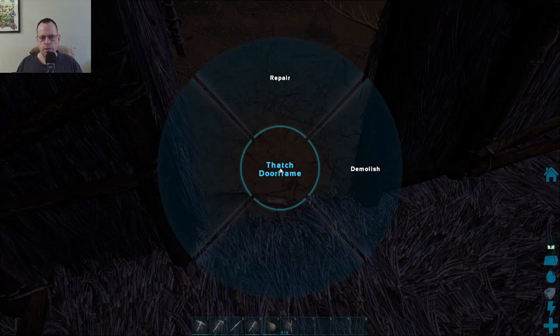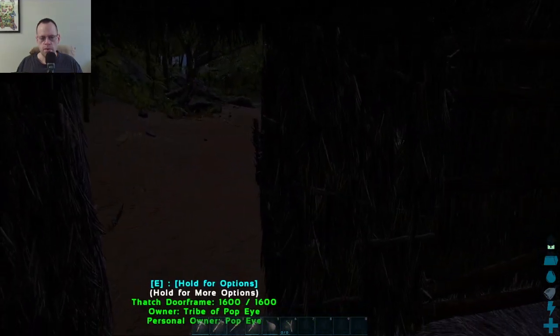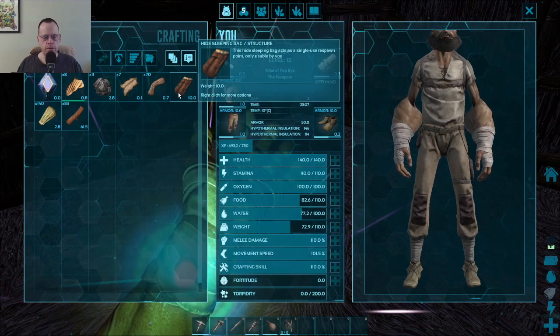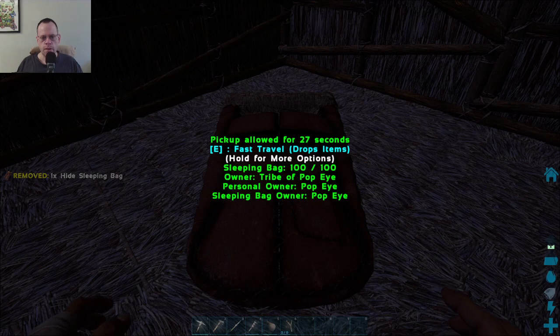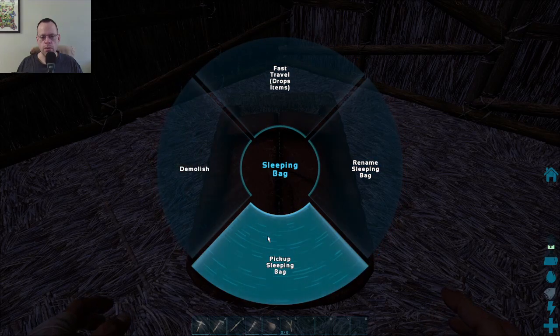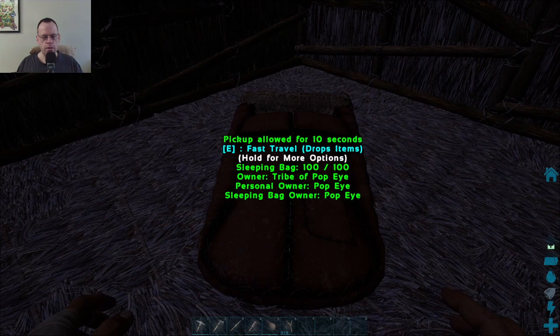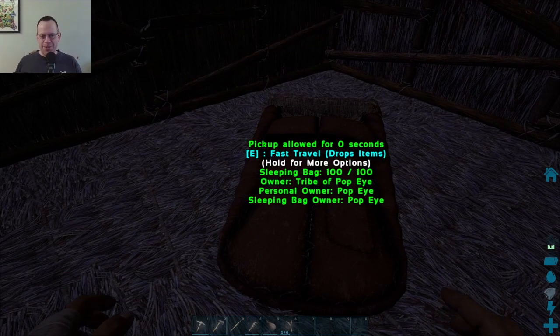Oh nope. Not that one. It's not made of the strongest materials. Okay. Let's see if we can do our sleeping bag. E for fast travel. What? I just want to sleep in it. Oh. It's... okay. That's not what I thought it would be. Silly me. Yeah, I thought a sleeping bag would be for sleeping in a bag. No. I was way off. Silly me. Okay. So it's for fast travel.